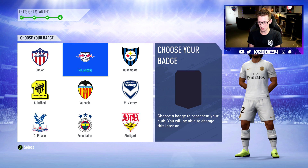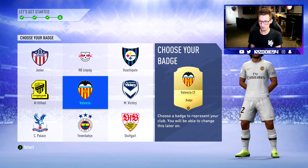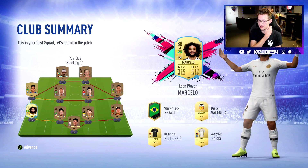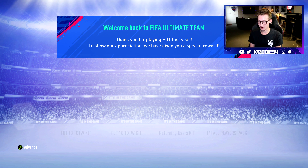Then we got the badge — we got Leipzig as well, Valencia, then Stuttgart. I'm gonna go with the Valencia one, I really like that badge as well. Alright, here it is — let's see what we get for our starter packs, and we get four all-player packs.